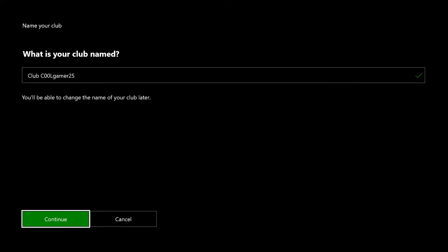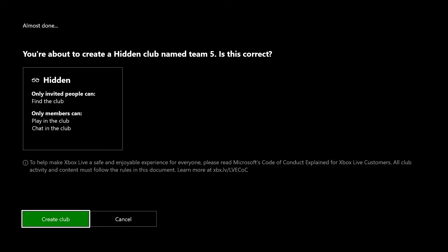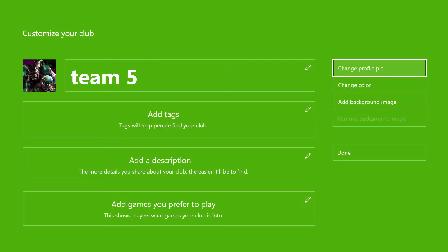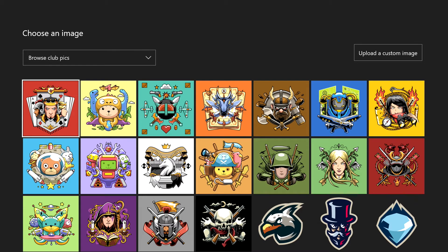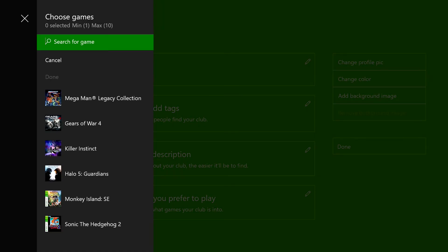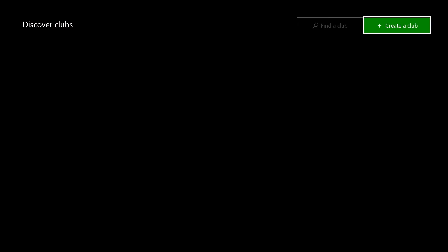So first thing I'm going to do — I can just call it Team 5. Let's have five people in our team. That's it, it was that easy. Now, we are rolling out a new feature where you can actually upload a custom club logo, custom background, add a description, and add the games you like to play. So it's our own space. And then after that, we can invite our friends, get together, and build that Minecraft castle.